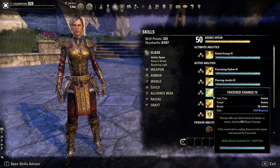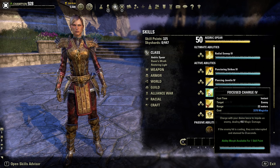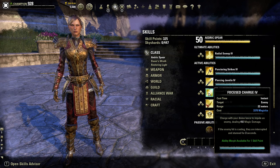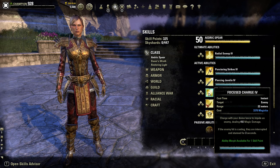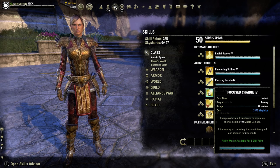Next ability is Focused Charge: you charge with your divine lance to impel an enemy dealing magic damage. If the enemy is casting when you hit them, they are interrupted and stunned for three seconds. This is a great CC that a lot of tanks overlook - you can stun the enemy and interrupt their casting simultaneously.